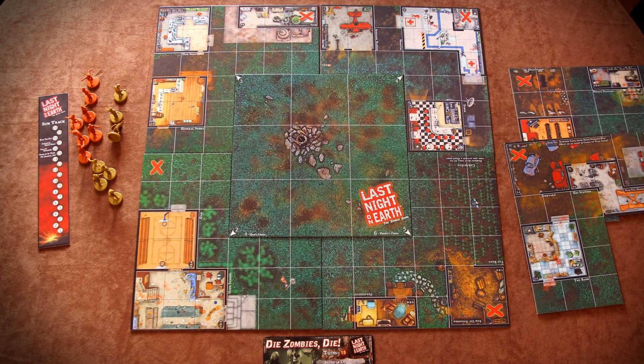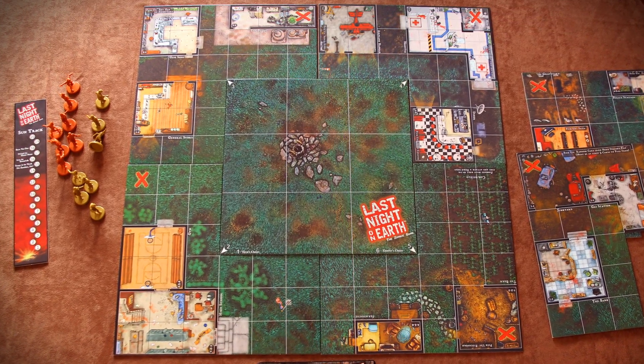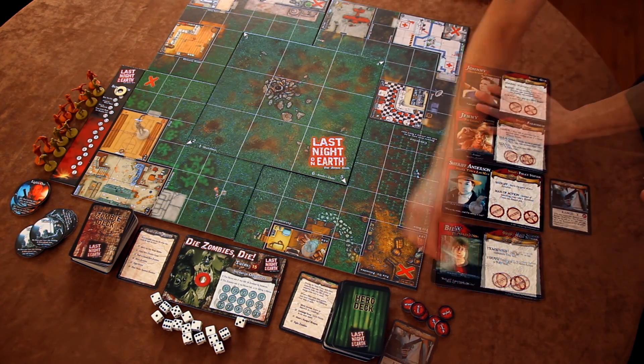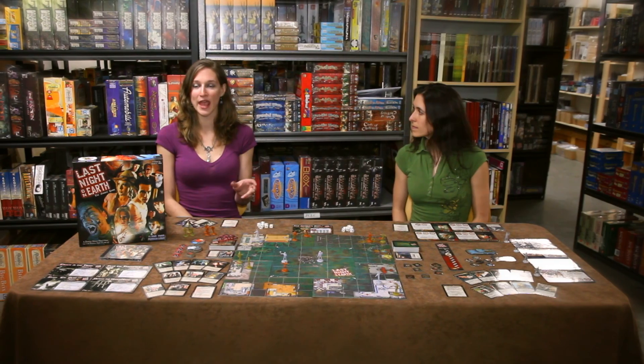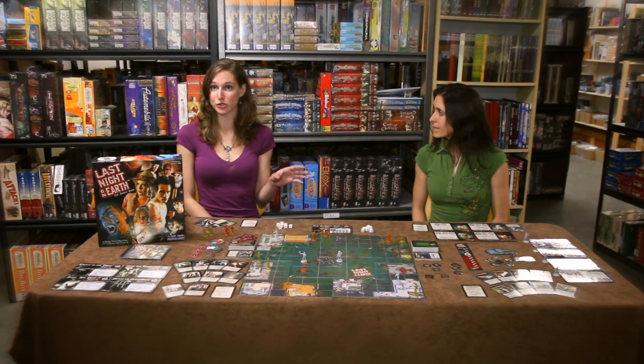After choosing which one or two players are going to be playing the zombies, we set up the board. In the center of the board is the town center and then around it are randomized L-shaped boards. The hero characters all choose their character sheets, get their starting equipment, and place their miniature on the board in the assigned space. Next, the zombie and hero decks are placed face down next to the board and the starting zombies show up.